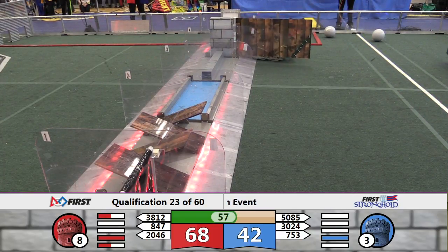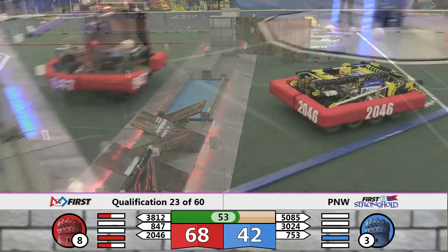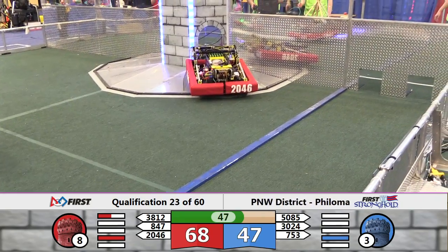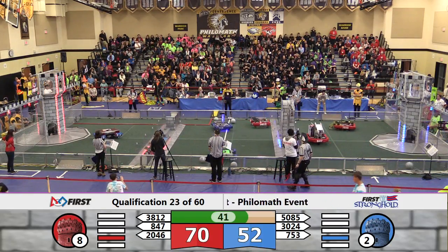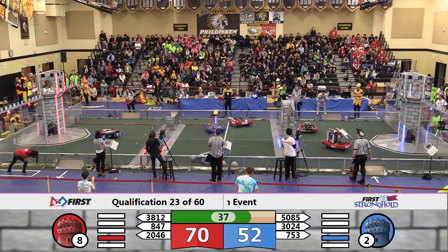Under a minute to go here, with the blue alliance working on a breach. 5085, the Laker Bots, through the sally port — going to try to open the door for their alliance partners, the High Desert Droids. That is successful, and that will take care of the sally port for the blue alliance. Bare Metal finds the low goal yet again. Blue tower down to two strength as we come under 40 seconds remaining.